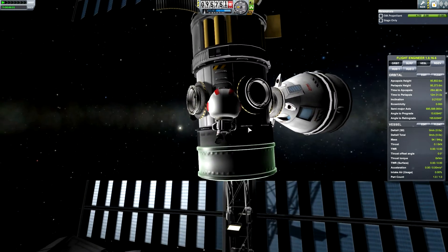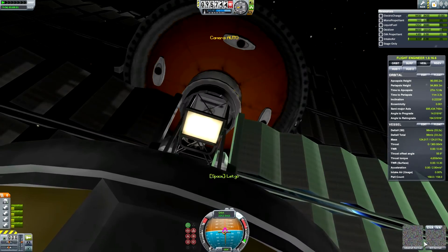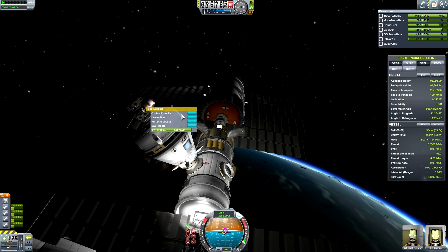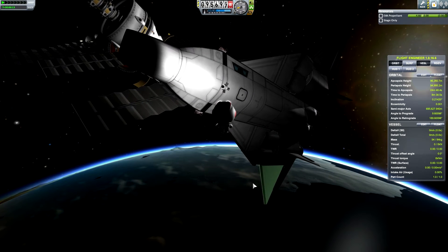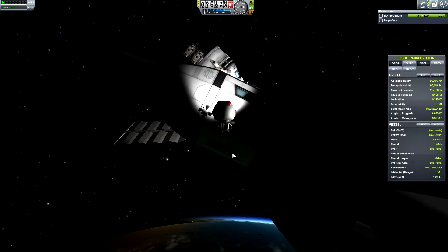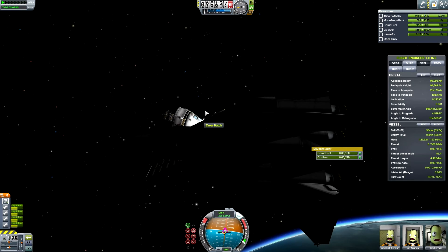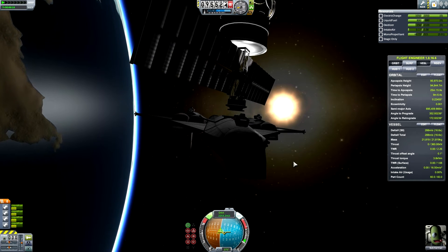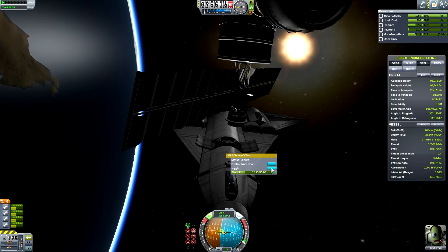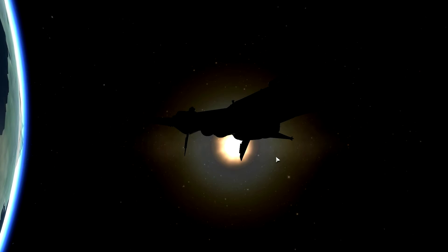We finally got docked up. Jeb jumps out, runs over to the hitchhiker storage container, and boards where he will remain in orbit at CPSS for the foreseeable future. After Jeb gets settled in his new home, we get Bob off the space mobility vehicle and he slides over to the SSTO crew capsule and boards up. After that, we refuel the SSTO — making sure we've got plenty of oxidizer and liquid fuel for re-entry — then undock, close the Clampotron Mark II docking port, fire the rapier engines in rocket mode, and fly rapidly away from the space station.